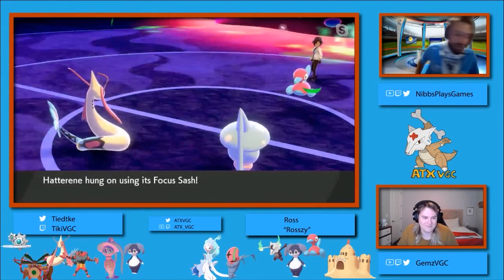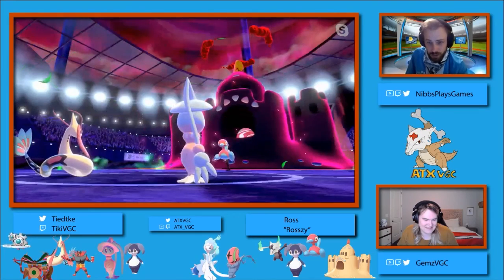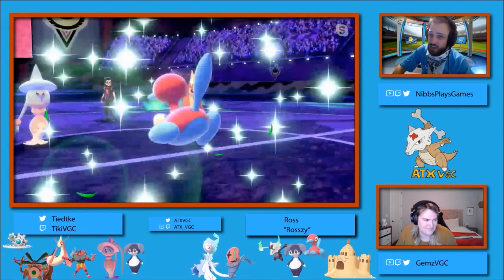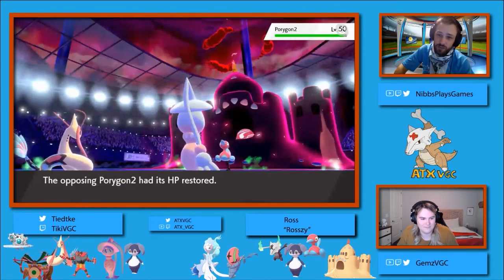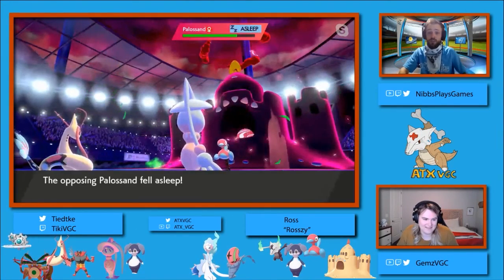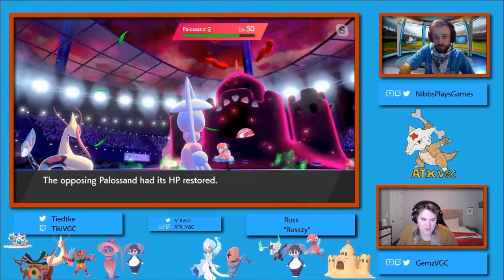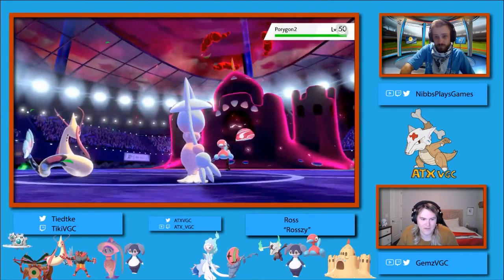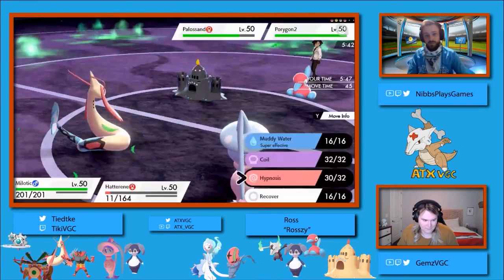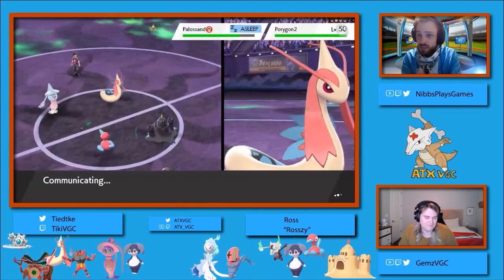Chase does have Focus Sash. We do get the Milotic Competitive Boost after the Max Phantasm goes off, and the Porygon 2 just clicks Recover. Chase still has a little bit of life here. It's not fully over, but he's going to have to do a lot more to this Palissand. We do see the Hypnosis land. There is some life here for Chase. It felt like maybe the play might have been to go for Max Overgrowth into the Milotic to clear it from the field to avoid the Hypnosis.